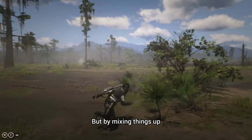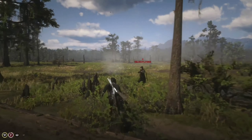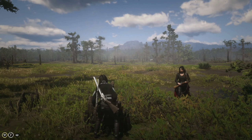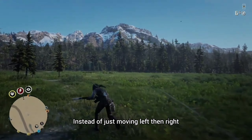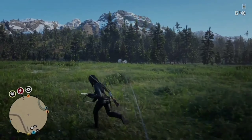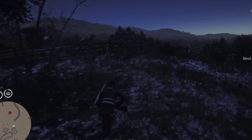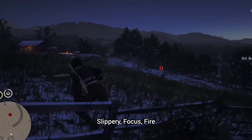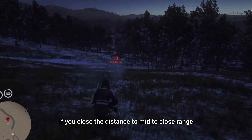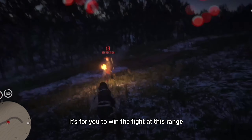But by mixing things up, you're not going to be predictable. If anyone doubts that this actually works, I can guarantee it works — at least 90% of the time when I'm using it, I don't get caught. Instead of just moving left then right, try moving right, right, left, left. There's no way the sniper's going to keep up with what you're doing. It doesn't matter what card they're using — slippery, focus, fire, slow and steady. If you close the distance to mid to close range, they can't do anything. PIB is superior. It's for you to win the fight at this range.